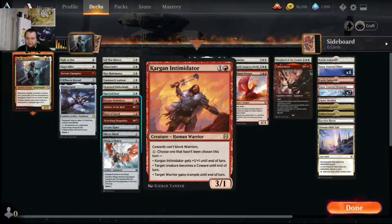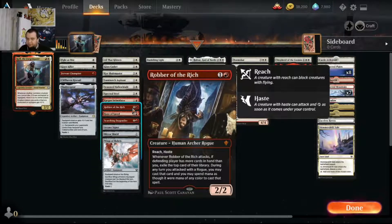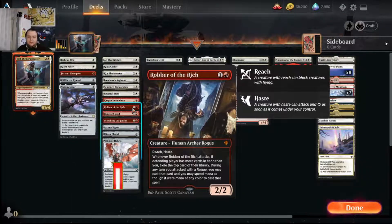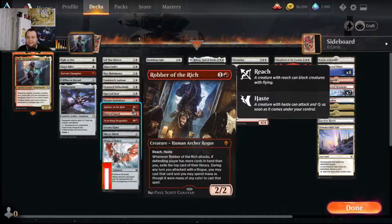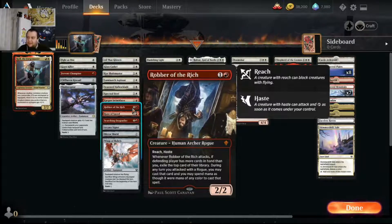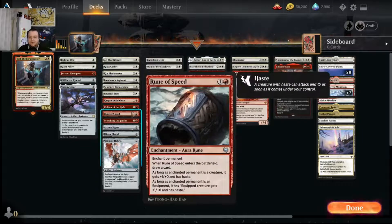Target Intimidator: cowards can't block warriors. It's a two mana three-one and you can pay one mana three times for three different abilities: give it plus one plus one, turn a target creature into a coward so your warriors can't be blocked by it, or give a warrior trample. With Core Blademaster out you can give them double strike and trample. Robber of the Rich: our curve is super low so we'll empty our hand and start taking cards off the top of our opponent's deck. It's a two mana two-one with reach and haste. When it attacks you exile the top card of your opponent's library if you have fewer cards in hand.